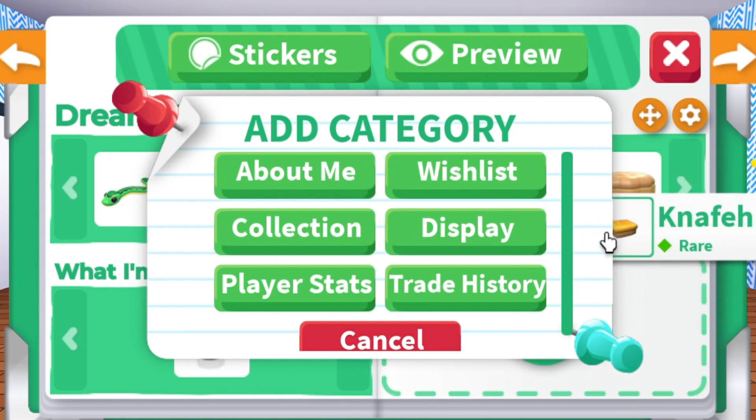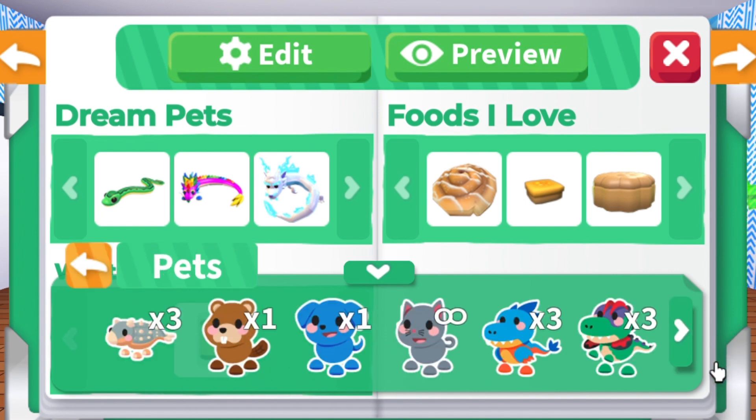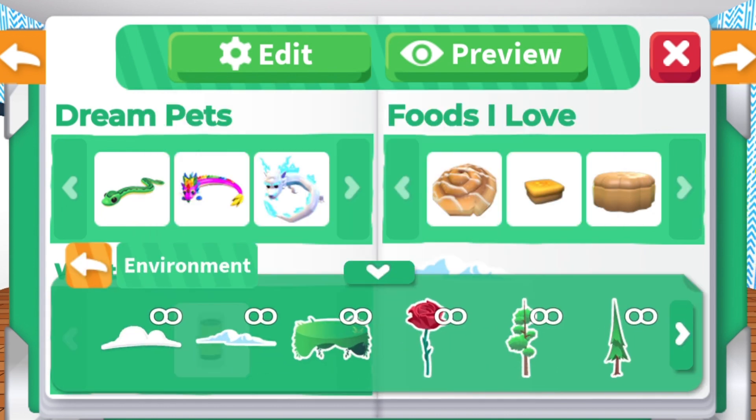If you want to add stickers, click the stickers icon on the top left, then drag any stickers you want to your page. As you can see, you can resize the stickers as big or as small as you want.